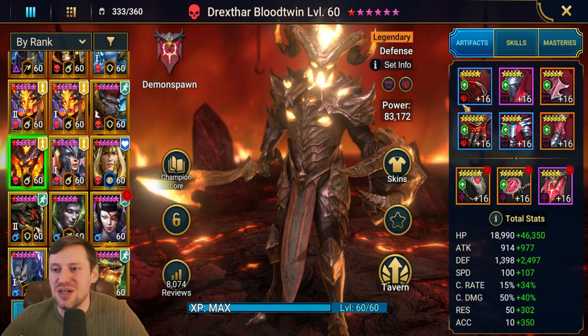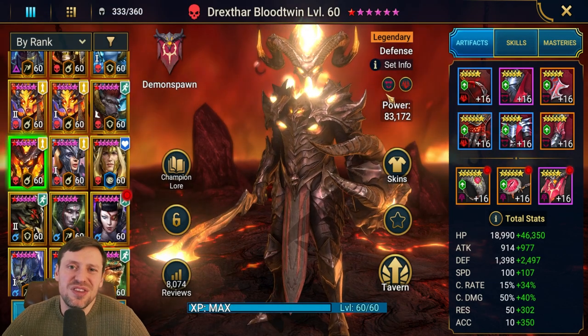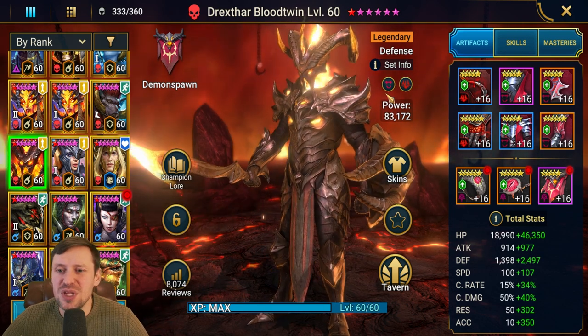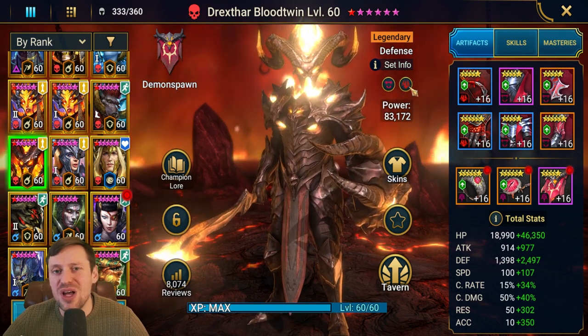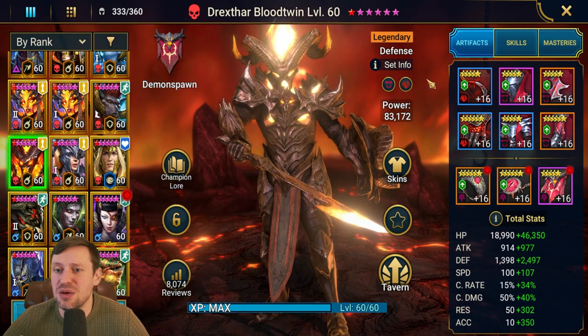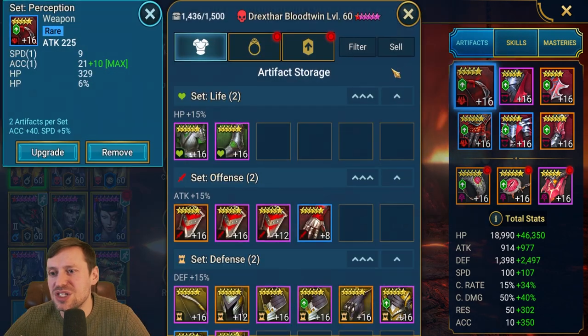For his gear, we've got him in Lifesteal and Perception. With Lifesteal you could mix it up a bit - you could go Regen, or even full Perception, or maybe Resistance gear as well if you've got champions that can heal him. If not, he can solo content, so that's why I like him in Lifesteal or Regen. This is a very old build - I built him years ago.